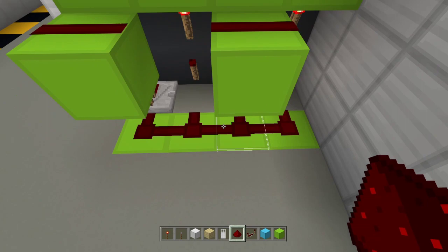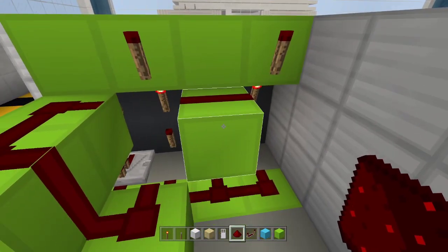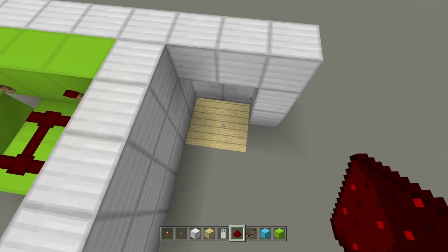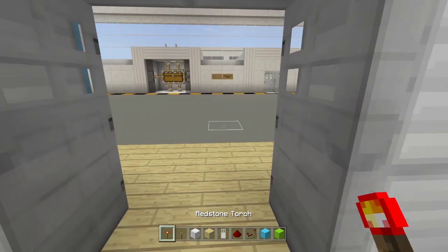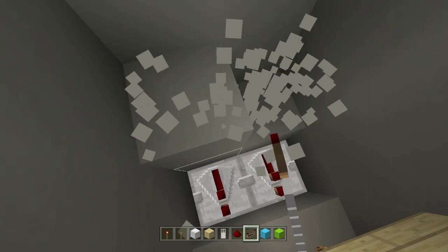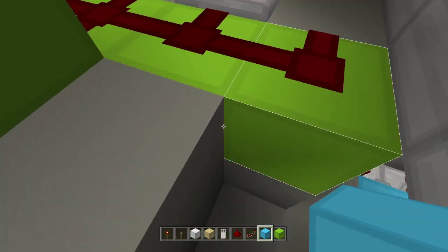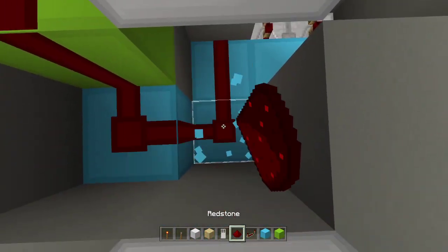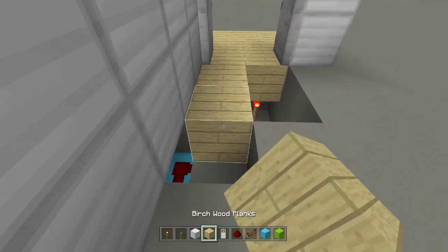Connect all of these by placing blocks and redstone dust just like that — they are all now connected. Next, connect it into the door itself. Dig down here, place two redstone torches — it should turn on — then add a redstone repeater. Dig across and connect onto the redstone line here. Place a block, redstone dust, another block, more redstone dust. Cover everything back up and place your floor block.